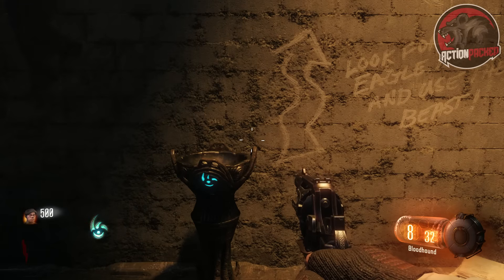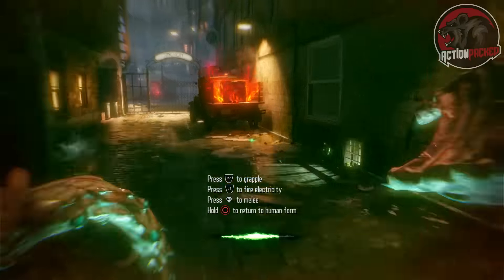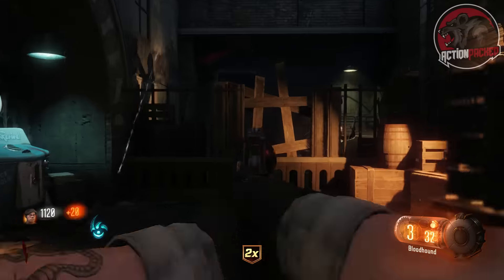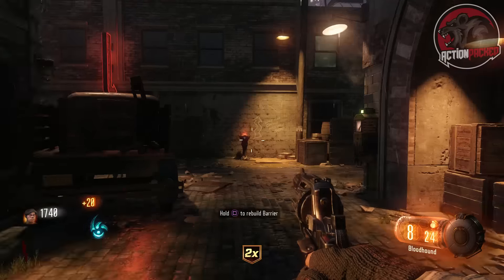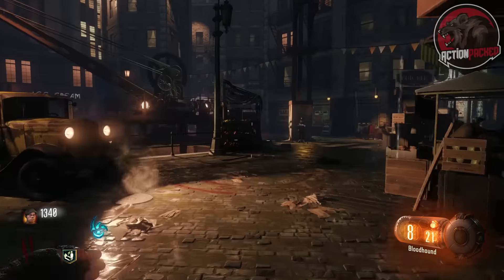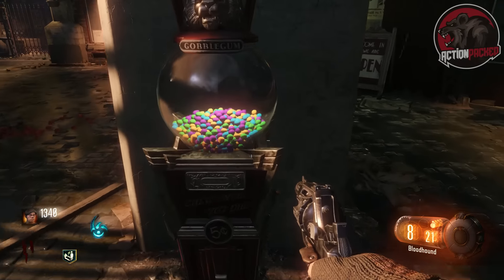Welcome back everybody. My name is Action Packed and you are back here today watching another achievement/trophy guide for Shadows of Evil. If you guys want to get this achievement/trophy, it is called Not Out of Gobble Gum, and what you have to do is purchase and chew every type of gobble gum in your pack.